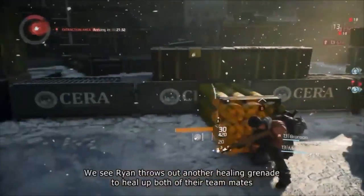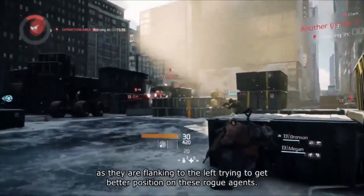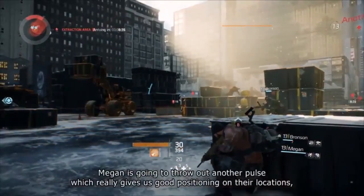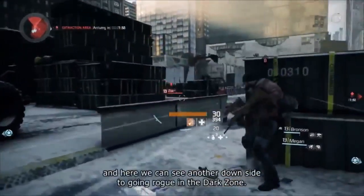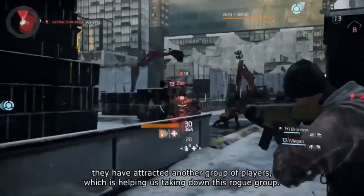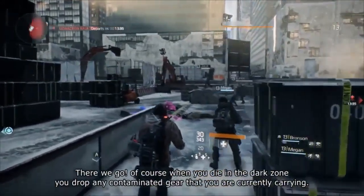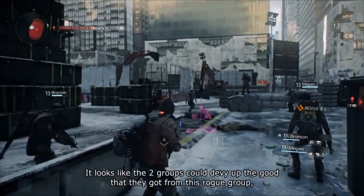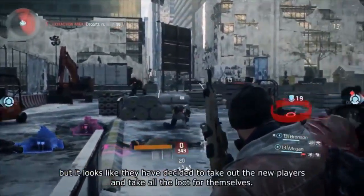Ryan throws out another healing grenade to heal up both teammates as they flank around to the left to get better position on these rogue agents. Megan throws out another pulse which gives good positioning on their locations. Here we can see another downside to going rogue in the Dark Zone — they have attracted another group of players who is helping us take down this rogue group. When you die in the Dark Zone, you drop any contaminated gear you're currently carrying. It looks like the two groups can now divvy up the goods from this rogue group.